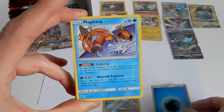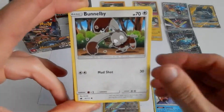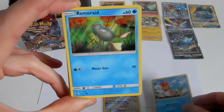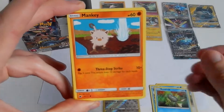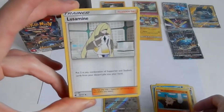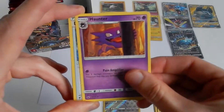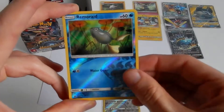Water Energy. Magic App. Bunnelby. Shellos. Memorade. Mankey. Lusamine. Haunter. Dashing Pouch. Remorade.